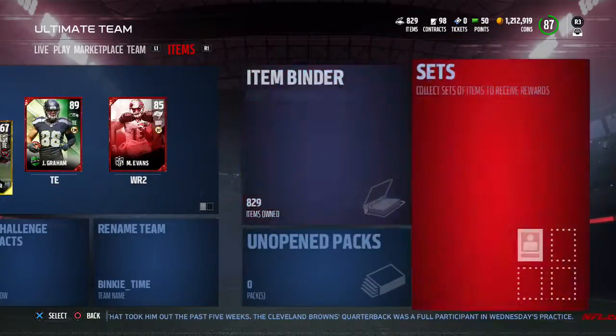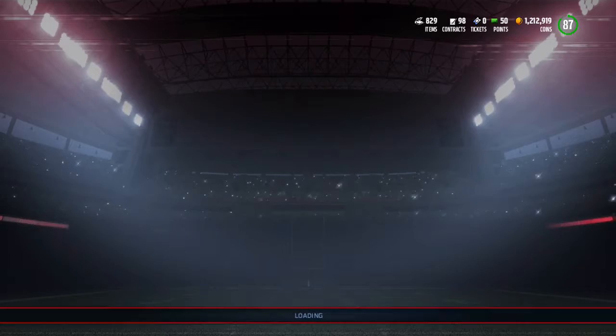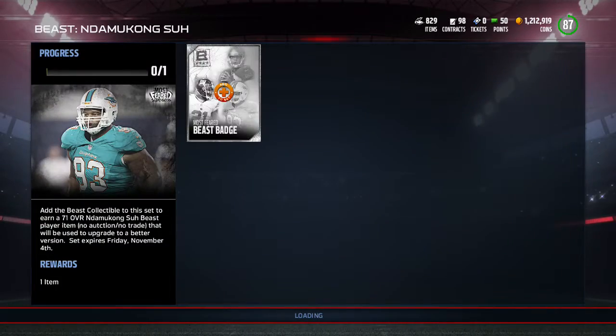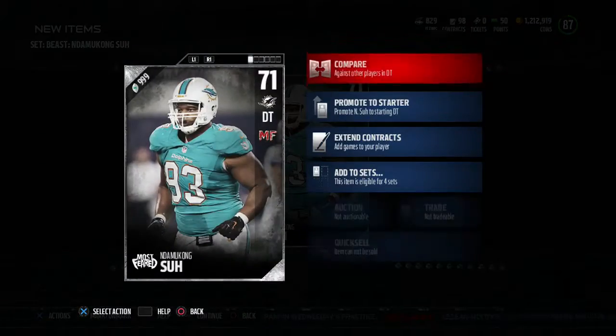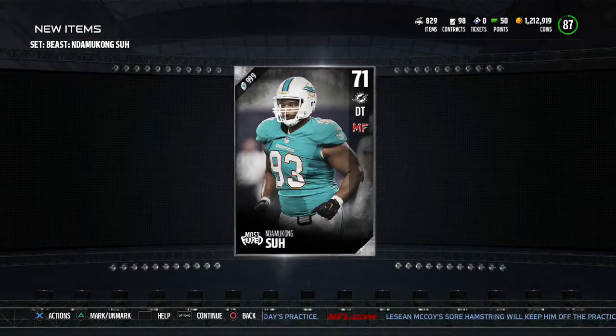I'm probably just going to do Duncan Sue — I don't care about Landon Collins that much, but it's a free player that you can get. So let's put this badge in and get Duncan Sue going. First we get the 71 overall — the stats are pathetic, but they get better on the way.